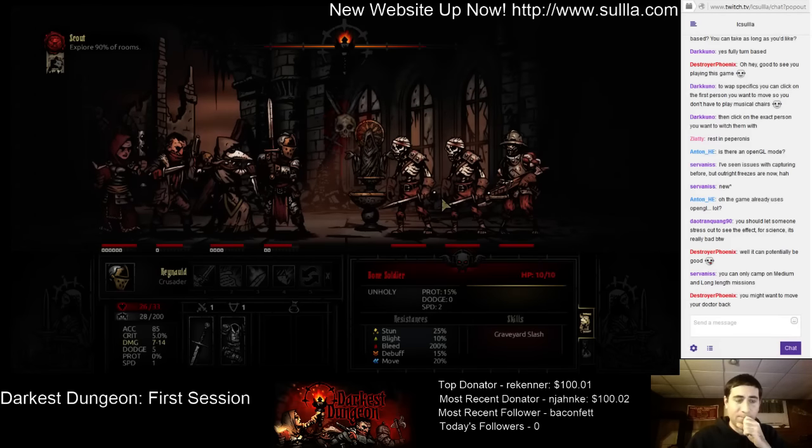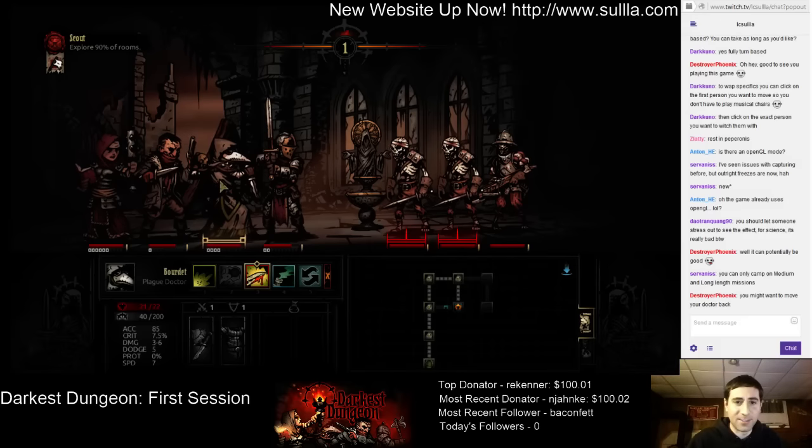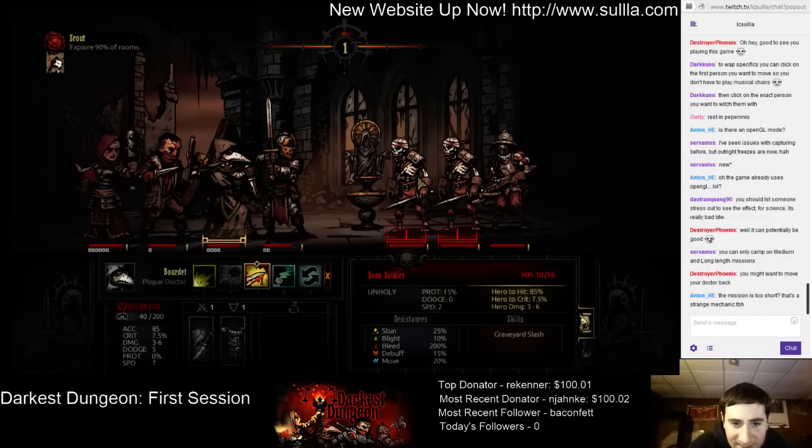Witch Doctor shouldn't really be in the front rows. What do these guys do? Bone soldier, bone soldier, bone arbalist. I'm assuming this guy in the back probably does the most damage.